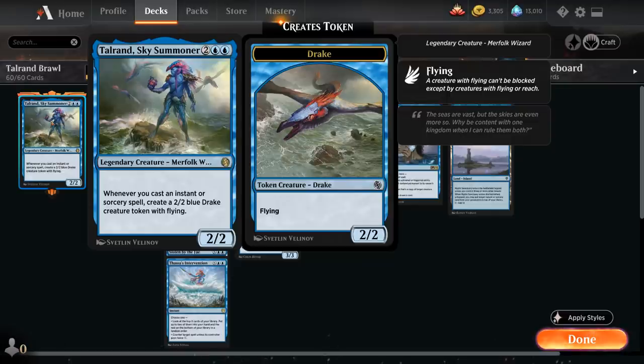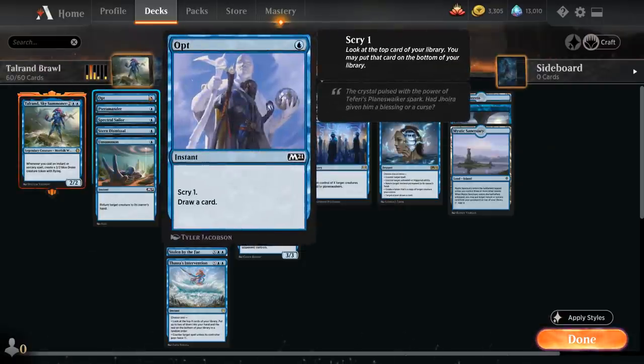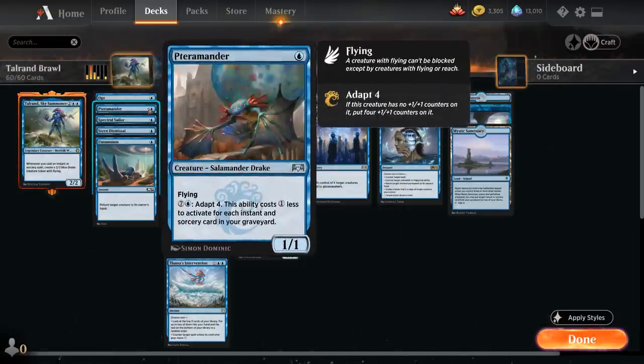To take full advantage of this ability, we want to play a lot of cheap instants and sorceries. Starting out with Opt as a cheap cantrip, we've got Terramander, which can also turn into a 5/5 Flyer if we use the adapt ability, and that also scales with how many instants and sorceries we have in the graveyard.